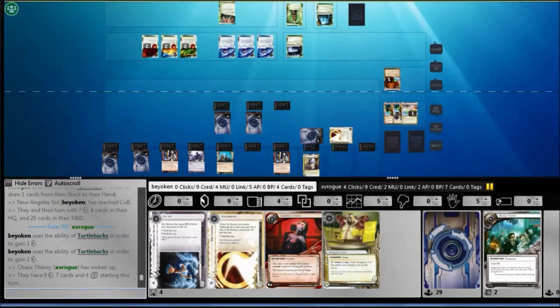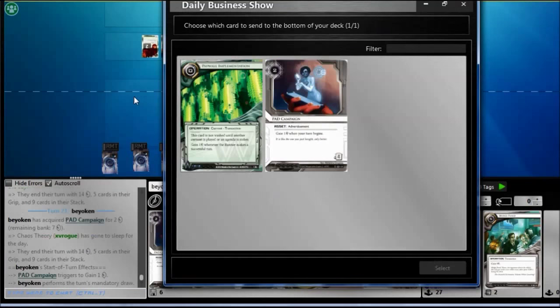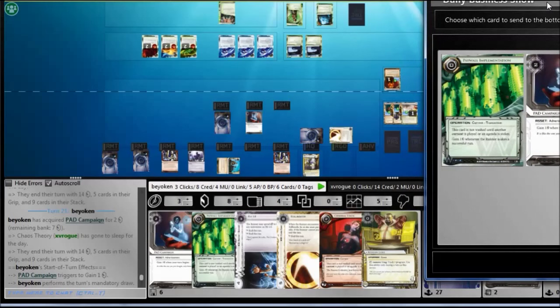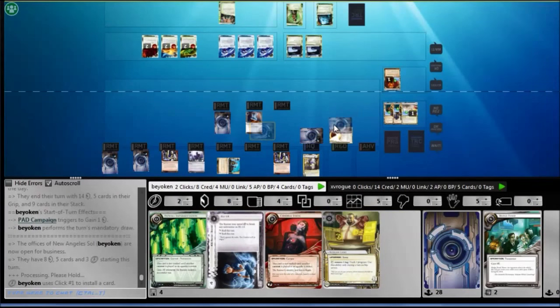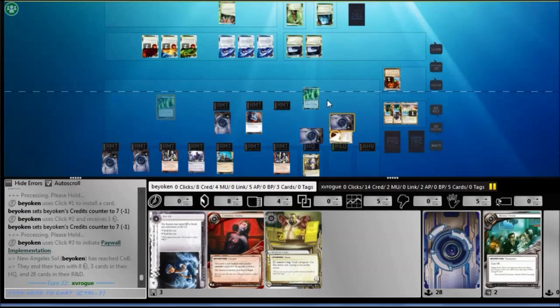He has very little options available. Knowing that I'm on 5 agenda points — match point — his only option right now is to lock down R&D, otherwise if I topdeck a 3/2, I immediately win the game. If I topdeck a 4/2, I probably also win because I have a SanSan City Grid out there. Unfortunately, I do not DBS draw into the agenda I want — instead I find my Paywall Implementation, which finally appears. It's a little too late, but I'm still going to take it anyway. I bury the Pad Campaign and play the Paywall. But first I install the Tollbooth on R&D, because I'm afraid he can run through R&D now that he has a lot of money, Paintbrush, and Battering Ram. I'm going to get another Tollbooth on R&D, because it's the most annoying ice out there. I click for credit and play Paywall — I'm up to 8 credits, which allows me to rez the Tollbooth.